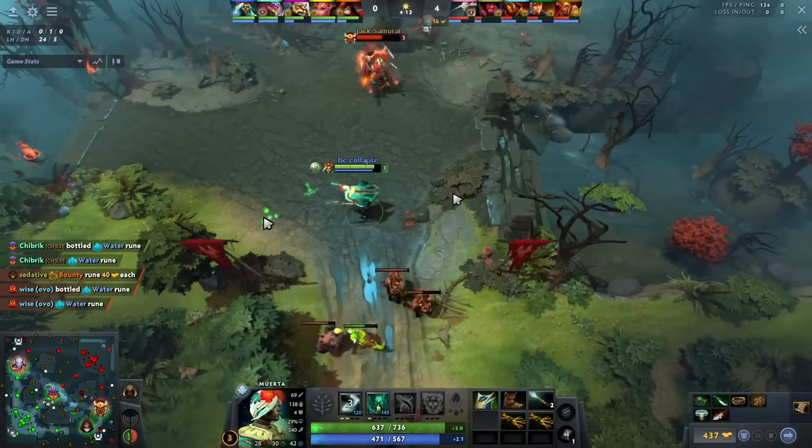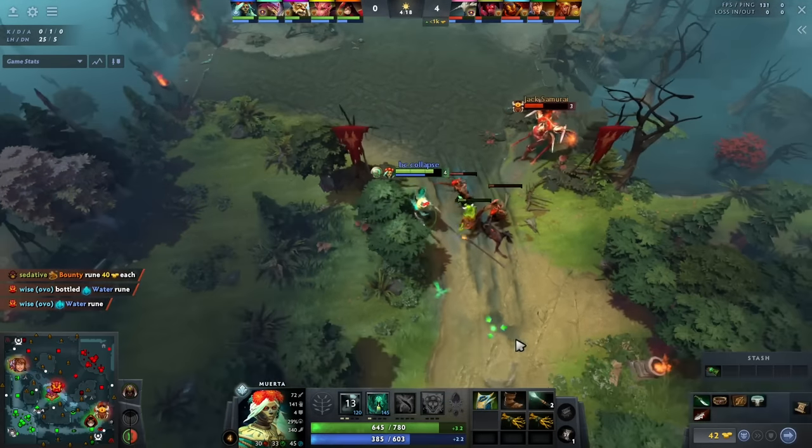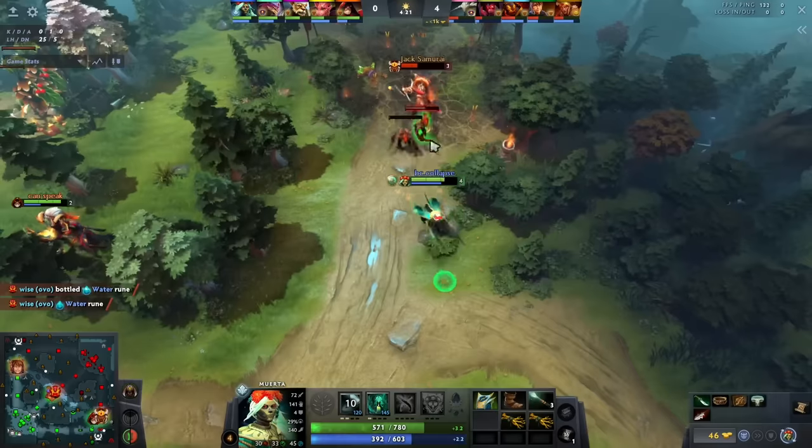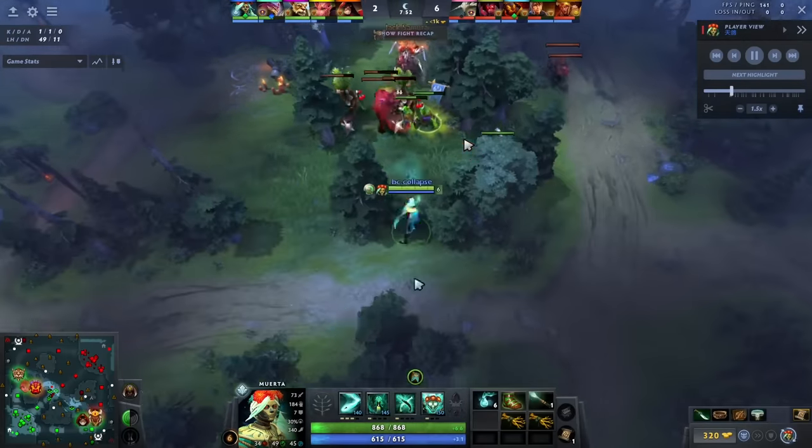He does tank aggro here and there — don't get me wrong, it's not like he never tanks aggro. He just thinks this Legion can't really trade with him. Especially on the boots timing he can get this guy low and continue to kite him. Now as we talked about, at your level 6 timing you want to sit on Agility Treads typically and just lay into the enemy.